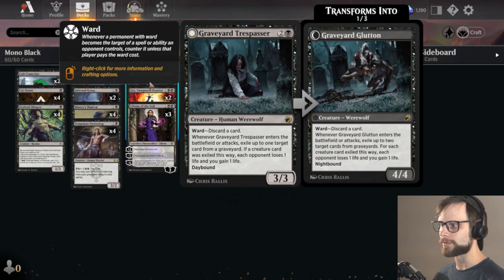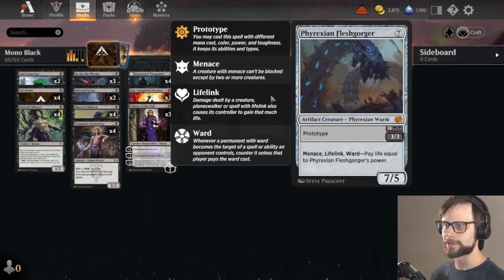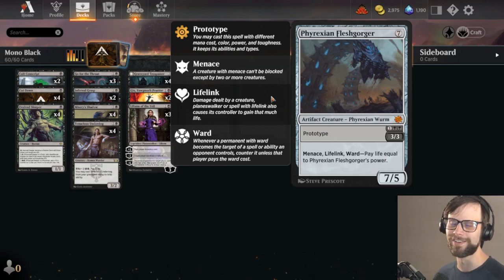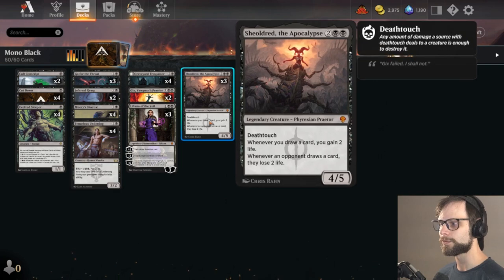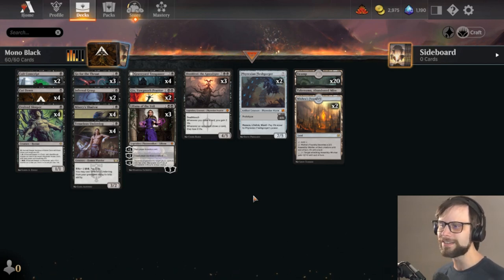Misery's Shadow and Graveyard Trespasser, a tried and true classic, don't really work super well together for the most part, but you can pick and choose which way you want to go. The final new card is Phyrexian Fleshgorger — an amazing card. If you can get it out for seven mana, it's a giant 7/5 with Menace and Lifelink, and a ward cost saying the opponent has to lose seven to target it, which is pretty big. More often though, we'll be playing it for a 3/3 with the same abilities for only three mana, which is also nice. We can trim lands down to 23 because we're really topping out at four. The Gix activation and the Fleshgorger are kind of bonus opportunities — we don't necessarily need them to win the game.